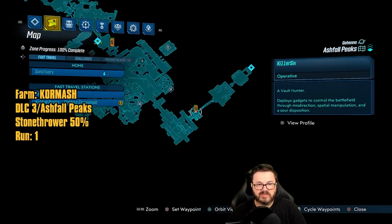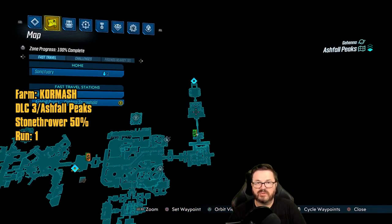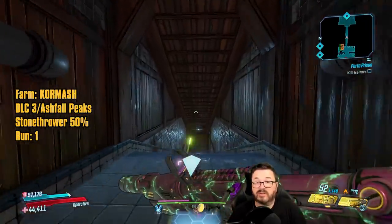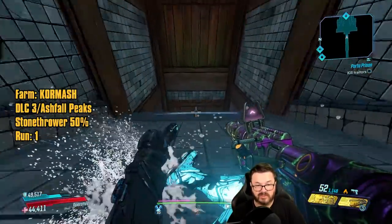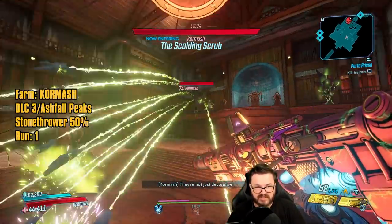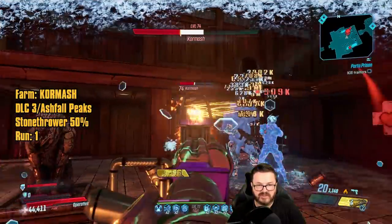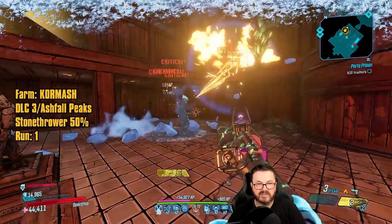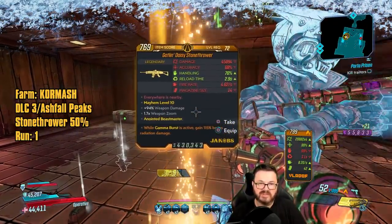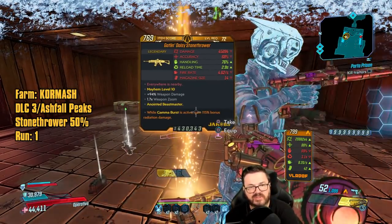Now at the end of the map: Core Mash can drop the Stone Thrower at a 50% drop chance. Slide down the waterfall, jump in, and Core Mash spawns up top. He likes to knock things down at you, and he's weak to fire. First run we got a Super Ball and a Stone Thrower. The Stone Thrower can also spawn in a masher variant, so look for that.